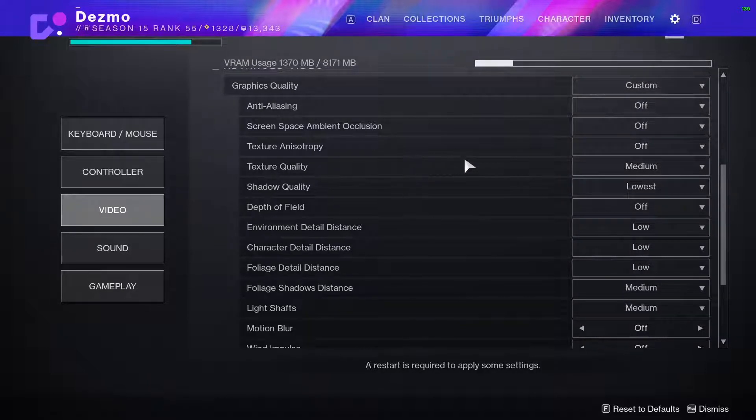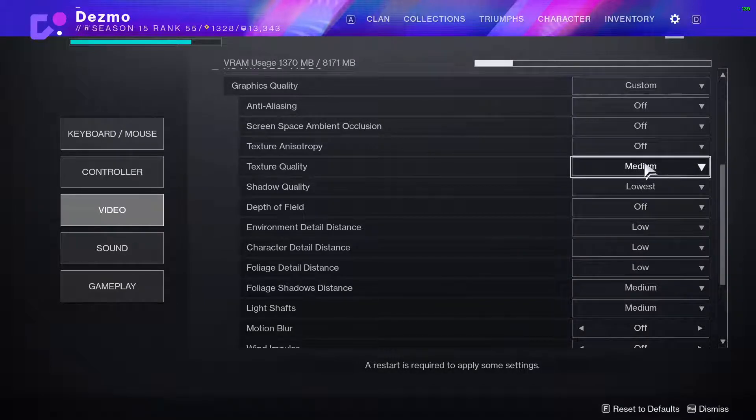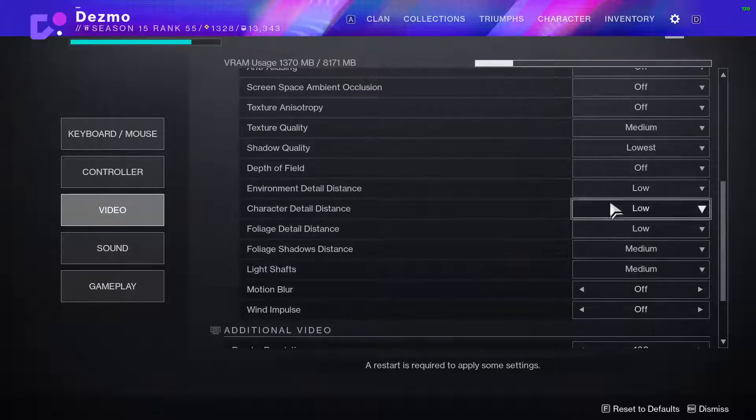Texture quality I have on medium, and I might even put this higher. This is probably the single biggest factor outside of render resolution for impacting the actual look of the game. When this is on low, the game just doesn't look that good. I prefer to have this a bit higher. If you're still struggling, you can put it even lower. But I think it's worth having this up while everything else can basically be on the lowest setting.